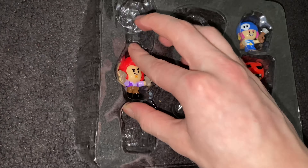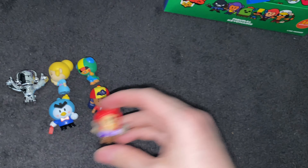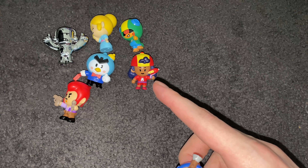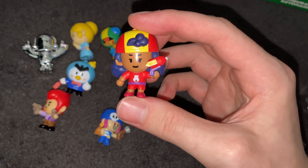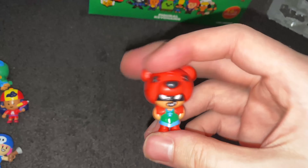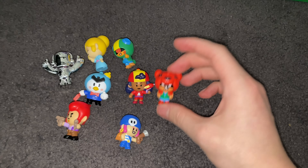Here is Pult — one of the starter brawlers, one of the first ones you unlock. And next up we have Penny over here. Actually, that one's Meg — M-E-G — it's a legendary, the one that turns into the big robot. And here is Nita, one of the other first brawlers you unlock — the one that spawns the bear to attack for you. And that's the first box!